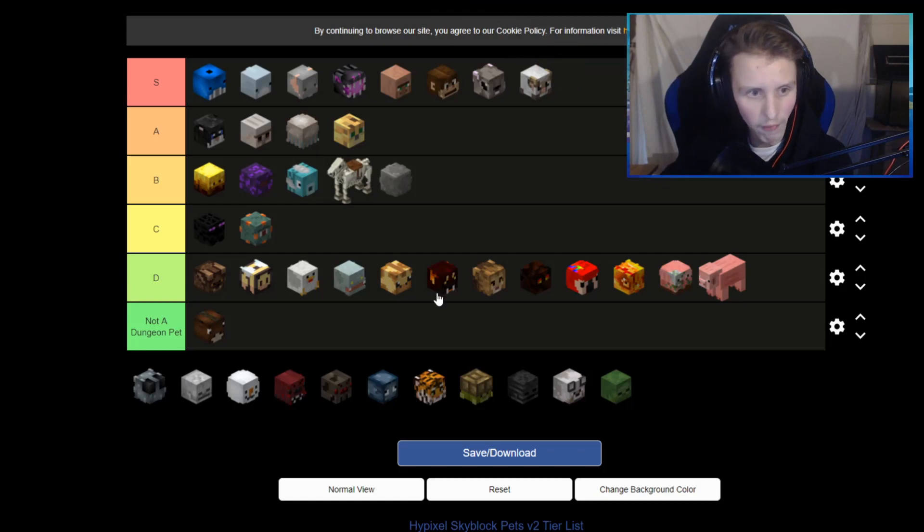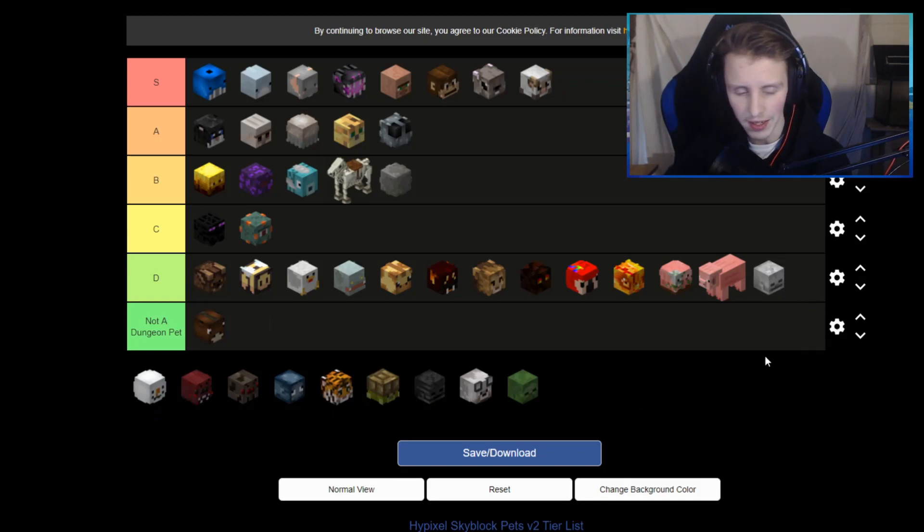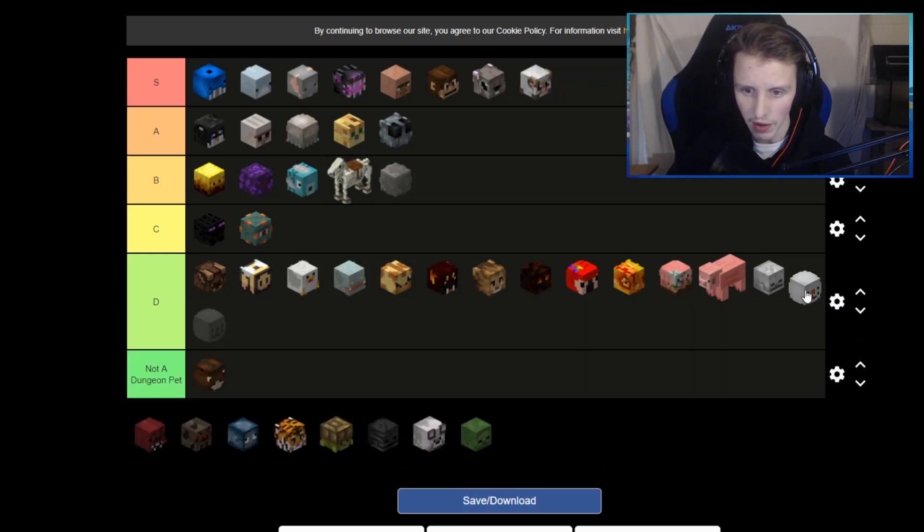A sheep is an S pet of course — for mage people this pet is insane, with a textbook on it it's op. Silverfish I'm going to put at A because it's good to level up, easy to level up, and it gives you good mining experience when you're mining in the end or mining diamonds. Skeleton — I kind of don't like this pet. If you're an archer that pet is super good but I've never used it so I don't have too much info. Snow minion — it's a cool pet to have and pretty expensive but I don't really know.